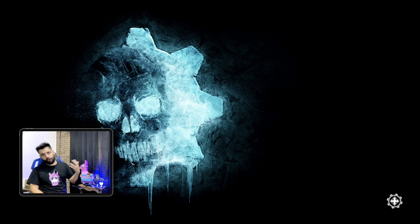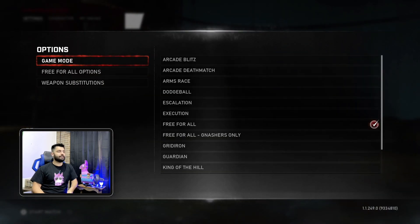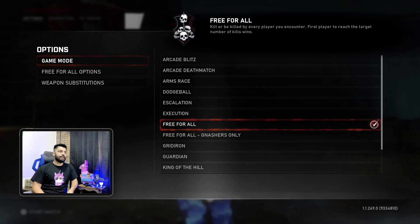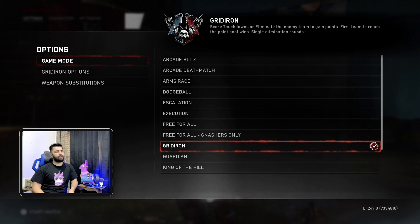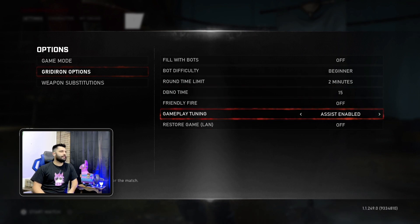Now we're going to set up the next mode, which is Gridiron — the last one. By winning and not letting them score, if I remember right, we get another achievement. We're going to leave it at the normal range of default — two minutes is good enough. We'll leave it there.